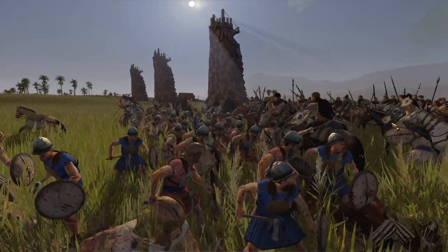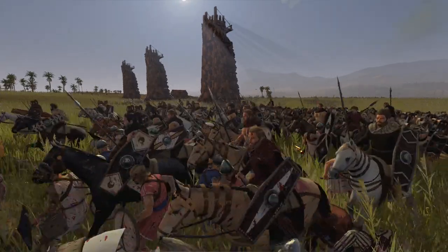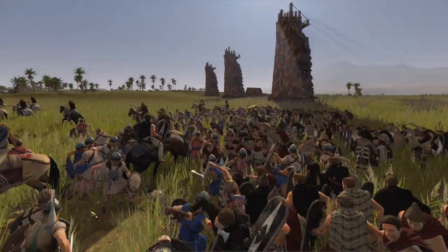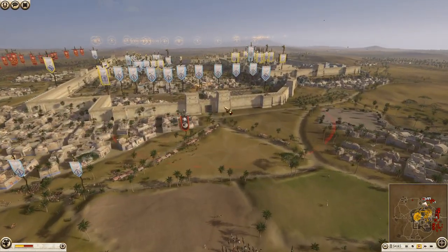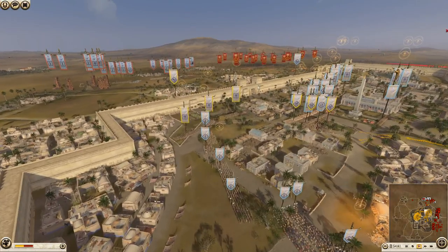Swaeby has certainly got no artillery now, which means he'll have to go over the walls — no breaches means he'll have to take walls, towers, and gates if he wants to get his cavalry inside. Let's have a look at some of the other armies.